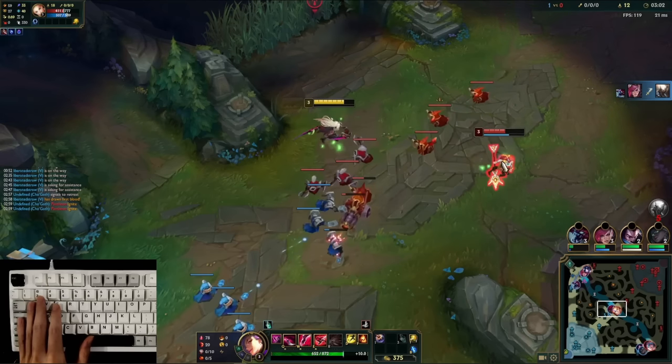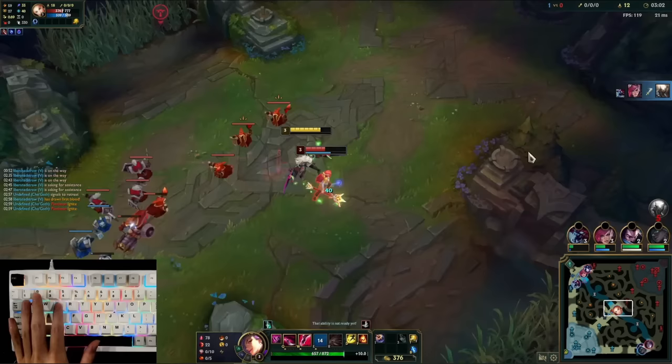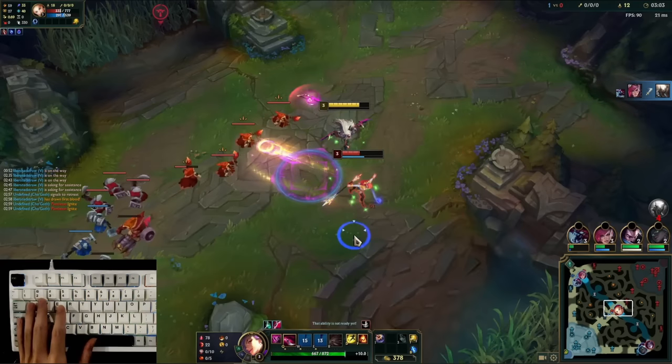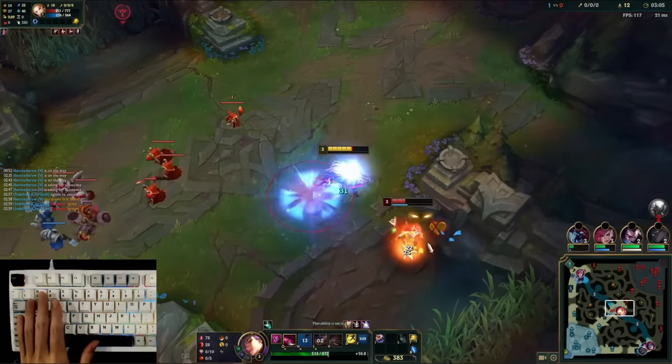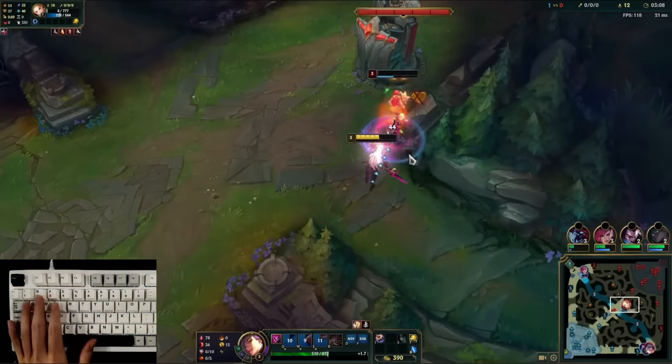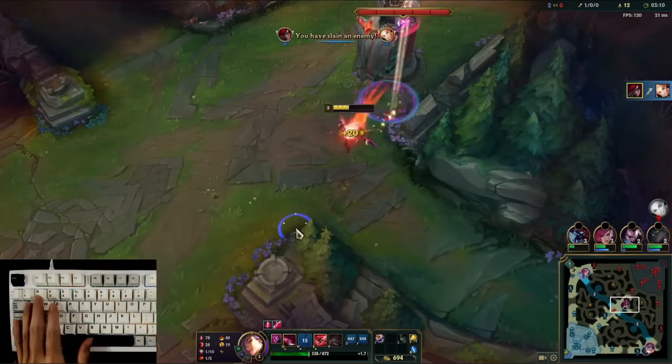I wait for her to walk up, and again she walks up — she wants to clear the wave. EW. Now we still have to play around the Lux Q. When I go in for the EW, she feels threatened and throws the Q because she knows if she doesn't hit it, she's dead. So she panic-cues. I use my W to be evasive and dodge the one skill shot I need to dodge. Then I go for the ignite and try to all in — E, flash Q, I knew she was going to flash there — then E, and we kill Lux.